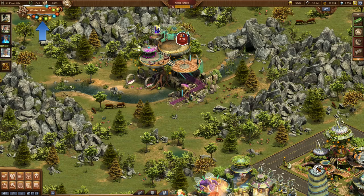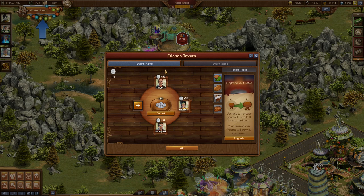Every player in Forge of Empires can now unlock a new building outside of their cities, the Friends Tavern. In this building you can welcome all of your in-game friends from your friends list at your very own Tavern Table.